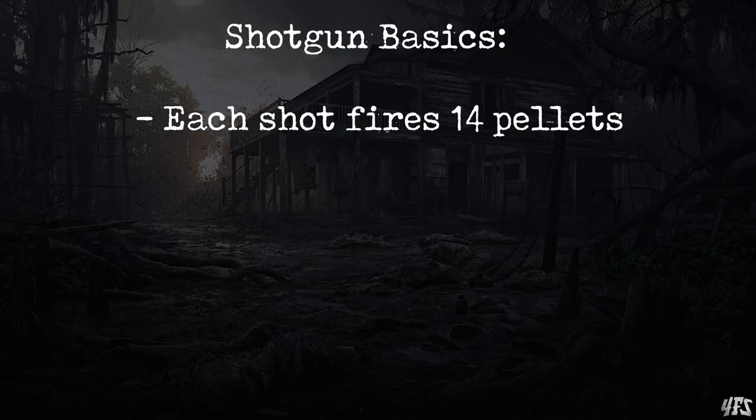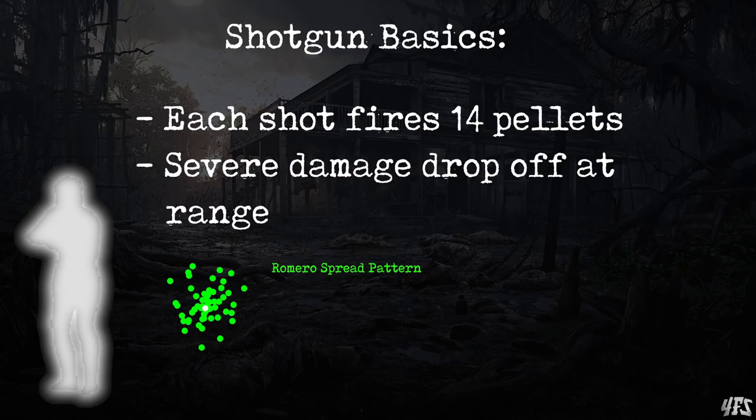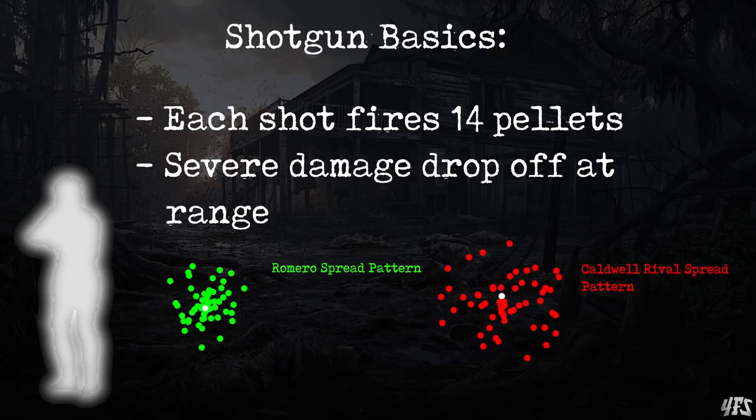This means that range drop-off for shotguns is extra severe, more so than any other weapon type. I tested pallet spread for all the different shotguns and created visuals that look like this. This represents 4 shotgun shots from the same gun combined, so 56 pallets altogether at a range of around 10 metres. We can then compare how this appears on a player target, or compare against other shotgun spreads.